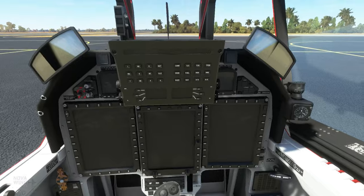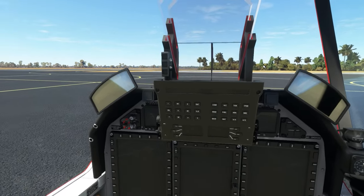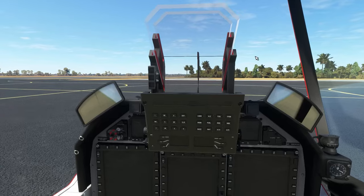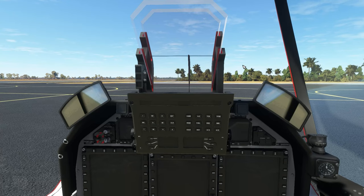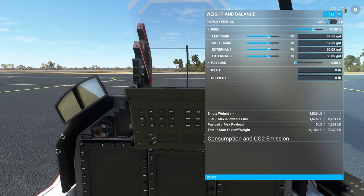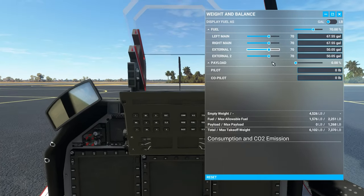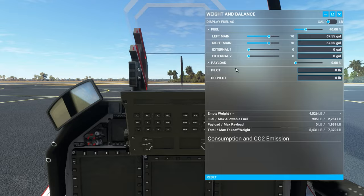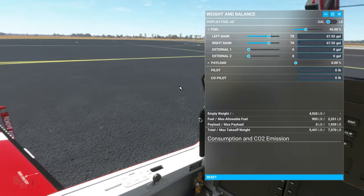I want to quickly show the external fuel tanks — those are dynamic based on fuel weight. I'm going to remove them and replace them with the smoke generators so we can show those off later. While you have fuel in the external tanks they will appear, but remove the fuel and they disappear.